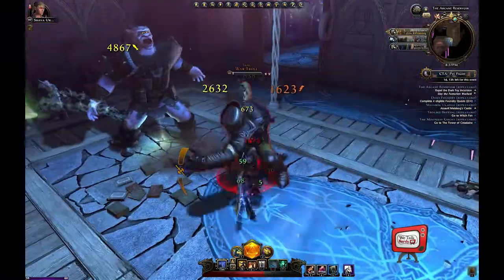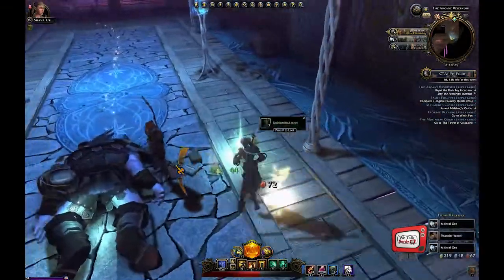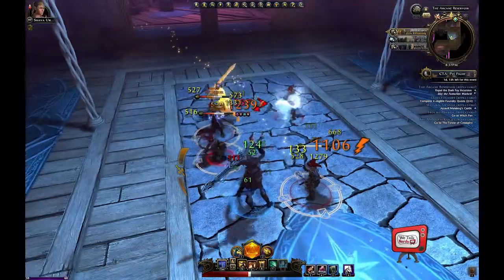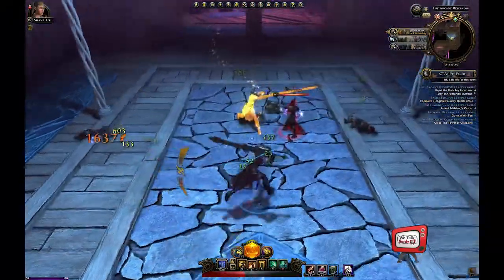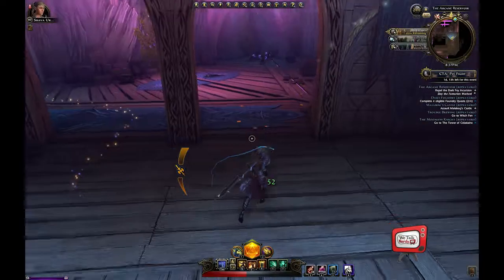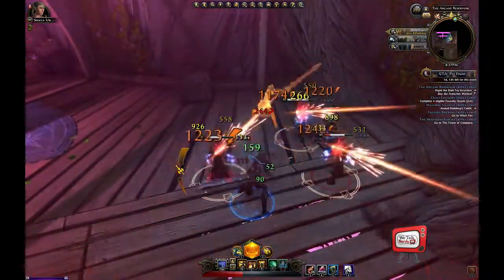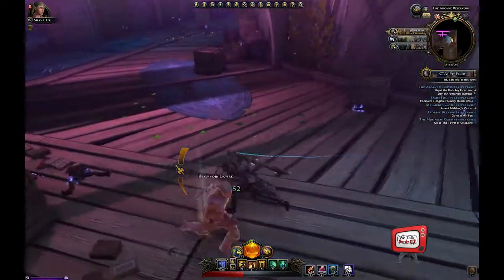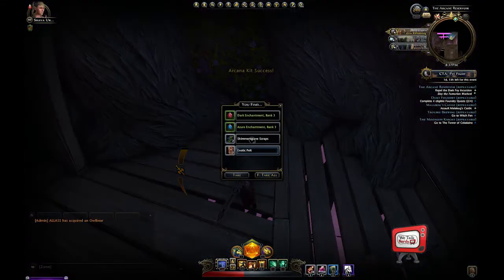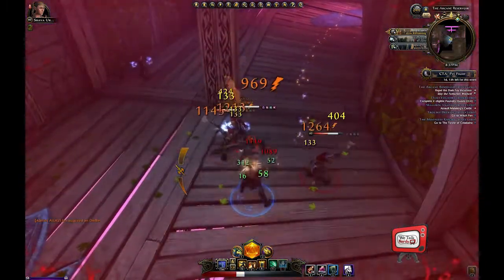Once you've dispatched this group, another mob of two withers and two poweries will spawn and enter the room. Engage them quickly and they won't have a chance to kill your elvish friends. Next up is a group of three withers surrounding an arcana skill node. You can take them out quite easily and grab your loot.